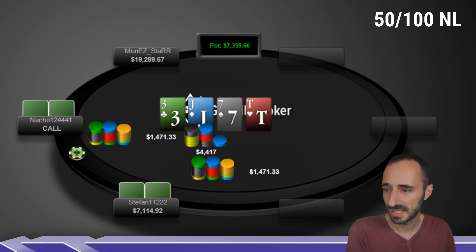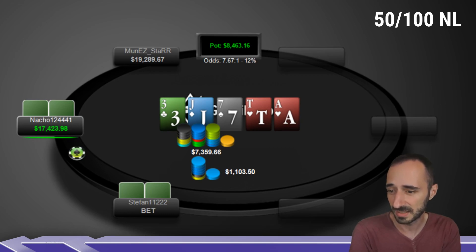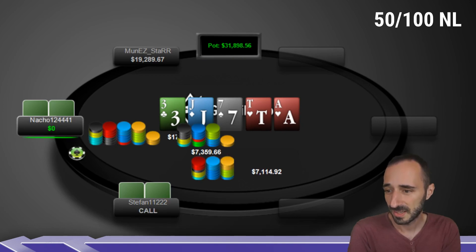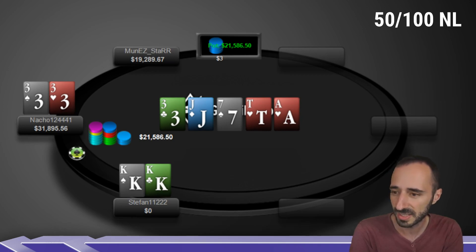Nacho calls. River: ace of hearts. Stefan goes for a tiny bet, indicating he's going razor thin. At this point it's hard to imagine 8s, 9s, or 10x, so presumably Stefan is eking out his last bit of value with a jack, thinking he's ahead when called but can't bet big on this runout. Nacho shoves, Stefan decides to call. Nacho shows threes for a set — call, call, shove over the block bet, seems very easily played. Stefan shows pocket kings: standard 3-bet, standard c-bet. I don't get the turn size personally, but facing the ace on the river, kings makes sense. You're probably ahead enough to go for a little extra value, and facing the shove you have blockers — blocking ace-king and king-queen. Nicely played hand by both.